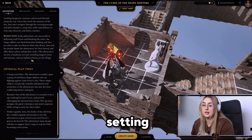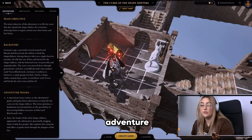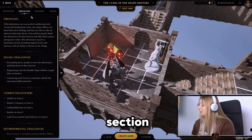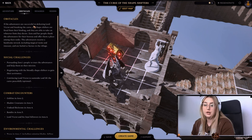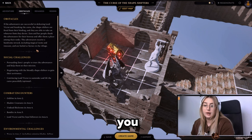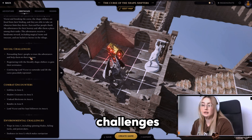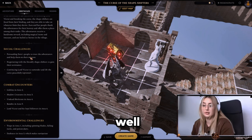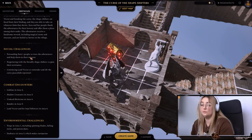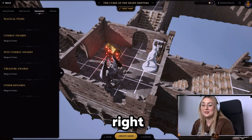The next section is Obstacles. Here you'll see the challenges that lie ahead of you — from cannon traps to fierce monsters to social challenges. Everything is well described for your teammates.